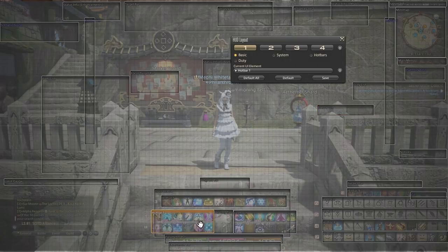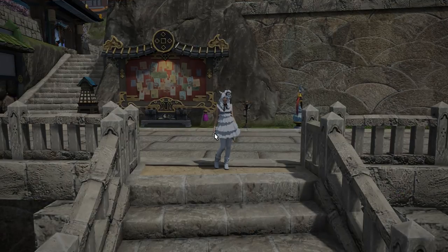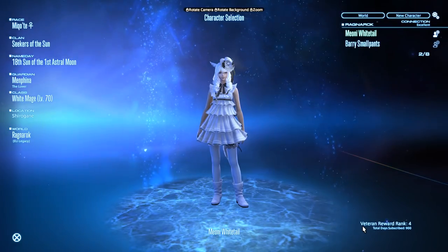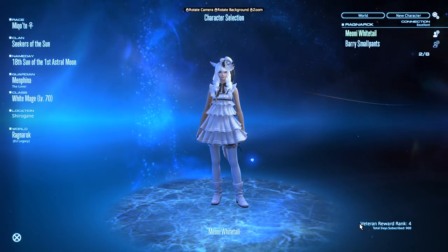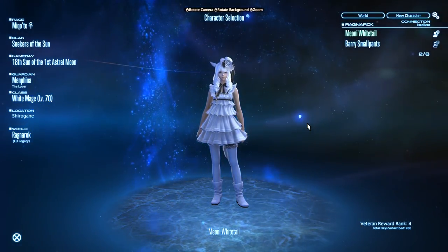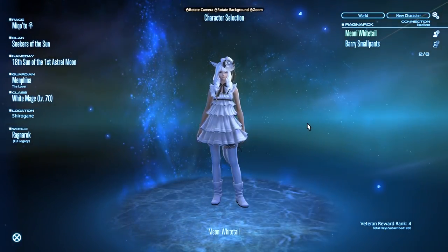So in short, Patch 4.45 has enabled the long-awaited backup function on the character select menu of the game when you log into your data center. This function is currently only enabled for PC and Mac users during the beta. However, the system will be the exact same that PlayStation 4 users will get, and PS4 users will be able to use this feature at a later date in another patch.